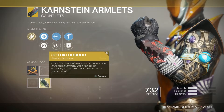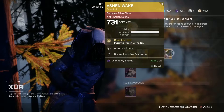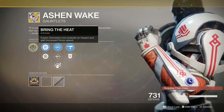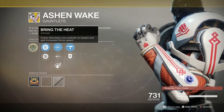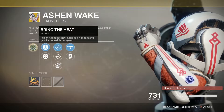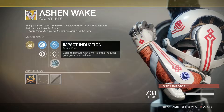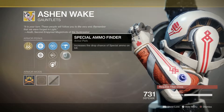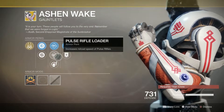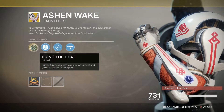We do have an ornament for this one in my collection — the Gothic Horror. I kind of think the original one looks better than the ornament, but that's just me. Moving on over to the Titans, we have the Ashen Wake Gauntlets rolled with the Bring the Heat Intrinsic Exotic Perk. Fusion Grenades now explode on impact and gain increased throw speed. We've got Auto Rifle Loader, Pulse Rifle Loader, Impact Induction, Rocket Launcher Scavenger, and Special Ammo Finder. There's a lot of Special Ammo Finder on all the pieces this week, and there is no ornament for this.